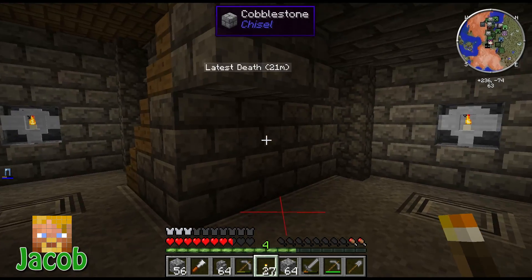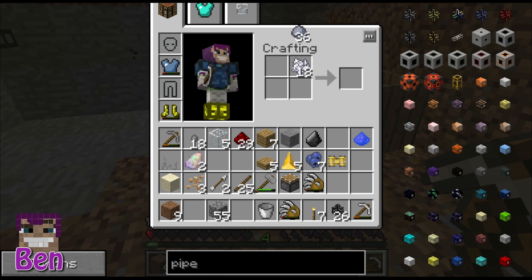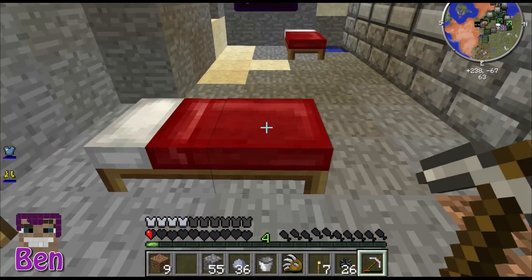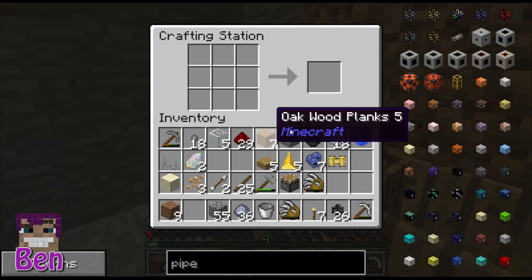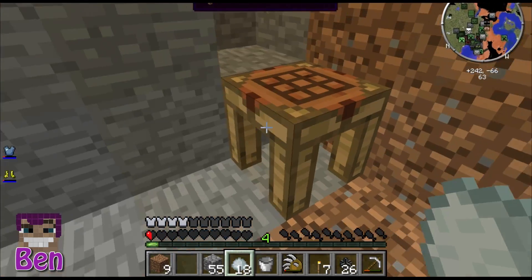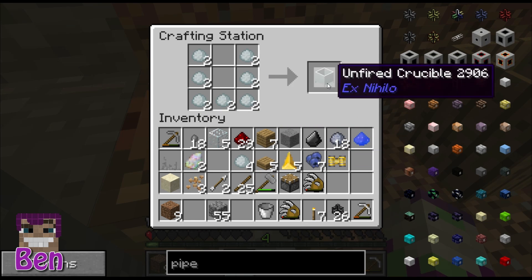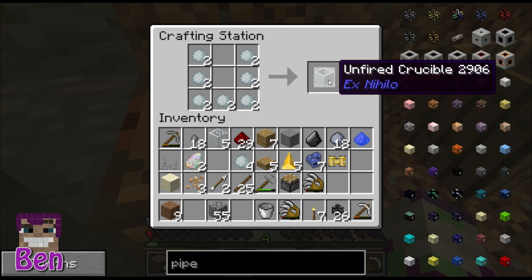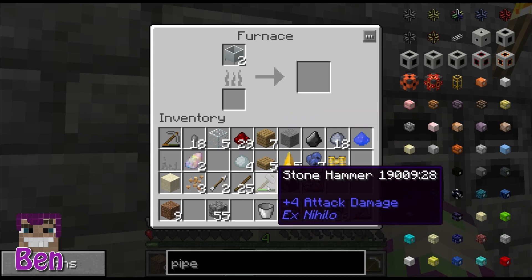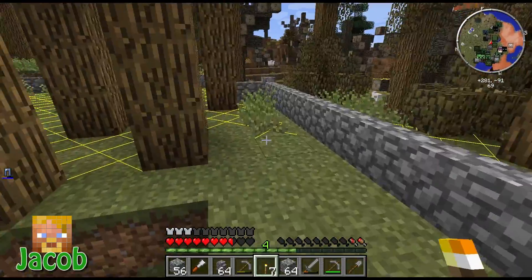Get bones, turn them into bone meal, add bone meal and clay — you make porcelain. I had to do it in the crafting bench, not the inventory. Then you arrange it in a U-shape and I've got enough to make two unfired crucibles. We go over to the furnaces, put some sticks in since I don't have coal, and they come out as fired crucibles.